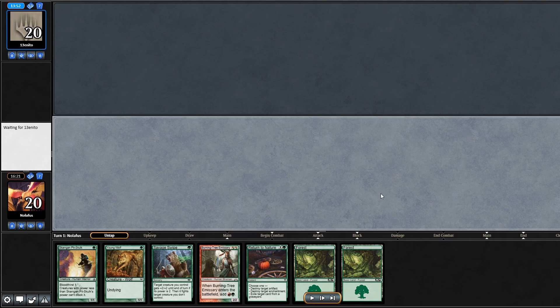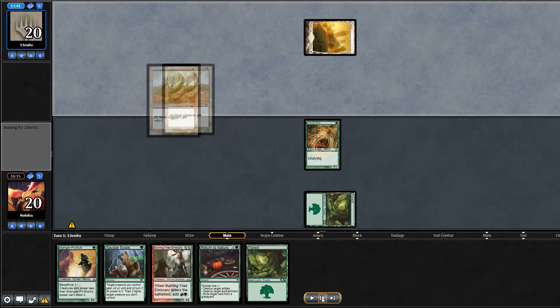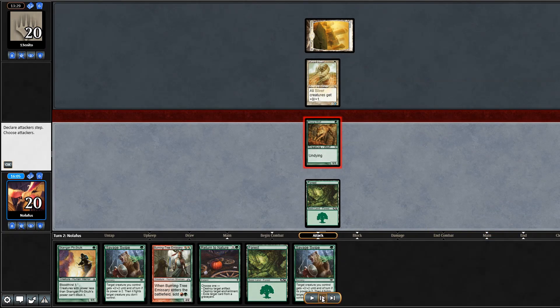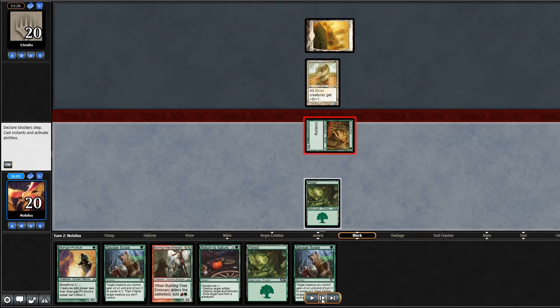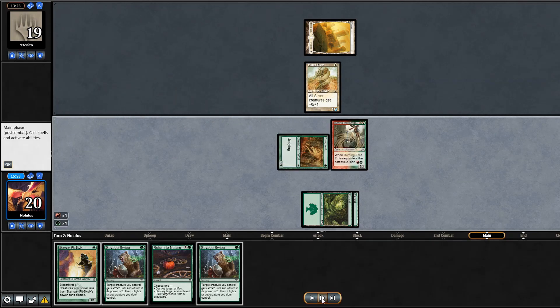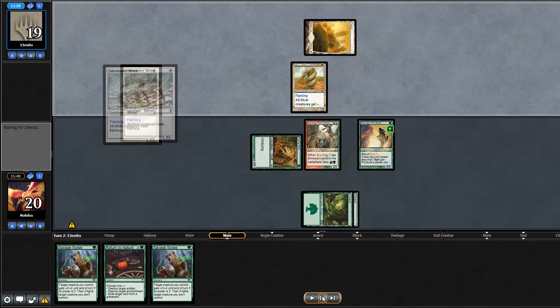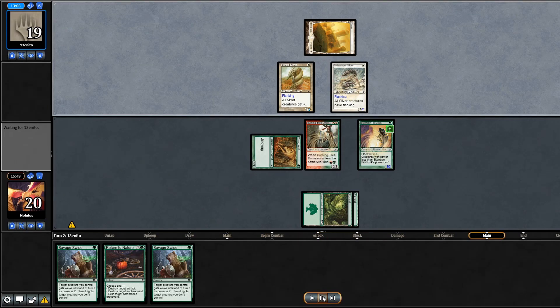Opening hand for game three looks great — fast start with Young Wolf turn one, then Burning-Tree Emissary into Pit-Skulk turn two. I play Young Wolf and they play Plated Sliver — a 1/2 — not what I want to see, but I test my luck and swing in. If they block it comes back as a 2/2, and they just take the one damage. I get Burning-Tree into Pit-Skulk — four power on the board turn two — with two Savage Swipes to clear the way.